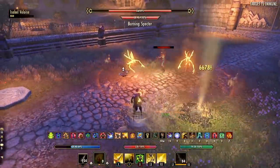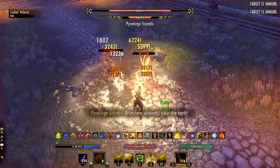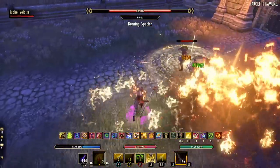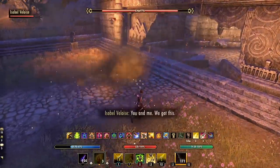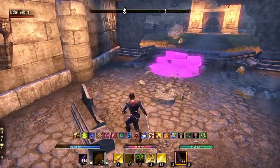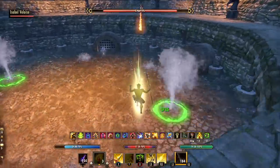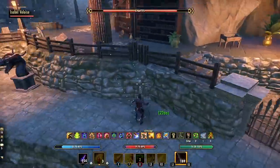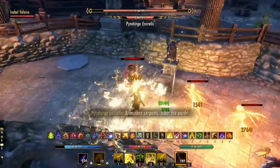The most powerful buffs on Oakensoul are Major Berserk for 10% damage done, Major Courage which adds about 430 weapon and spell damage, Major Heroism for extra ultimate generation, and Major Force for 20% additional critical damage. Most players agree these buffs are overpowered in one specific instance: PvP. I think rightfully so, the dev team looked at the results in PvP for the High Isle chapter and decided to nerf those effects down to their minor versions. I actually agree with this change — I think it's the right change to make, but only for PvP content.